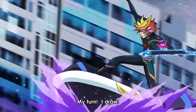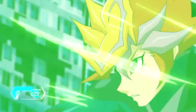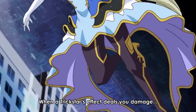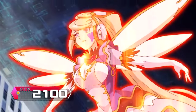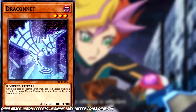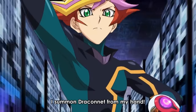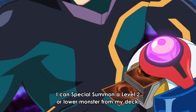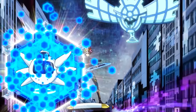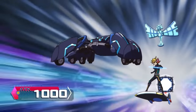It's Playmaker's turn and he draws. Due to adding a card to his hand, he takes 200 damage from Lycoris, followed by another 200 from Light Stage. Playmaker's opening hand consists of Draconet, Bitron, and four other cards. Playmaker normal summons Draconet, and when summoned, it special summons a level two or lower normal monster from his deck into defense — he summons Bitron. He then sends Bitron to the grave to Link summon his Link 1, Link Spider.